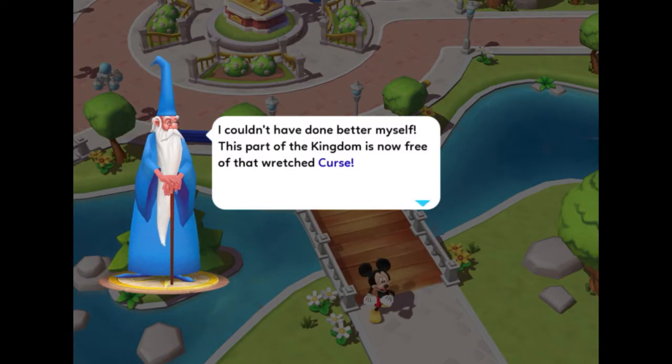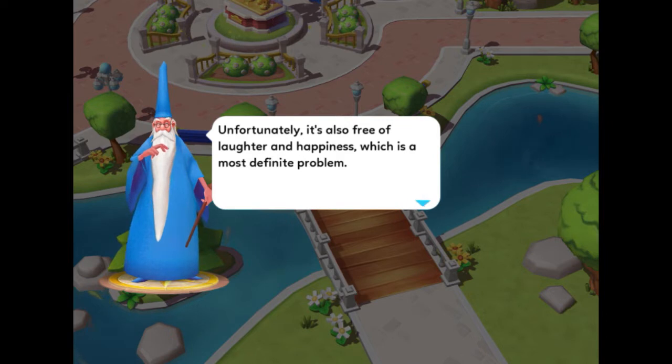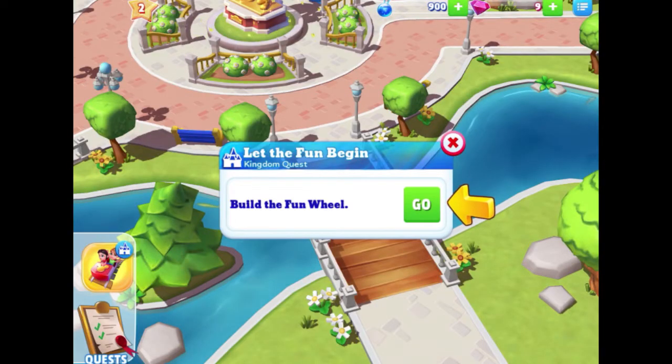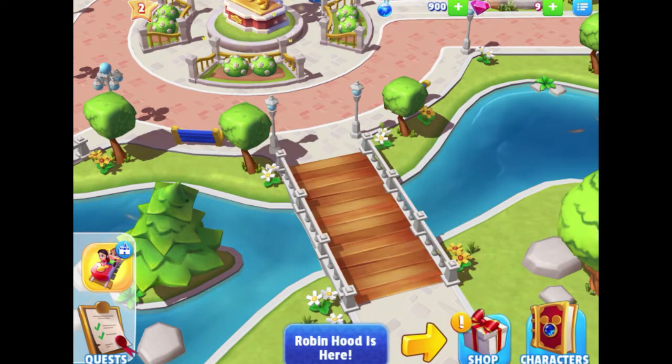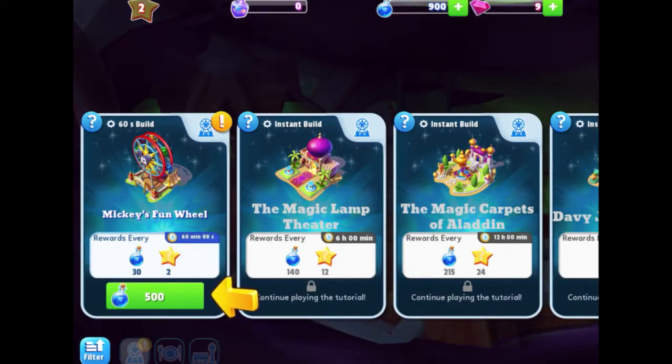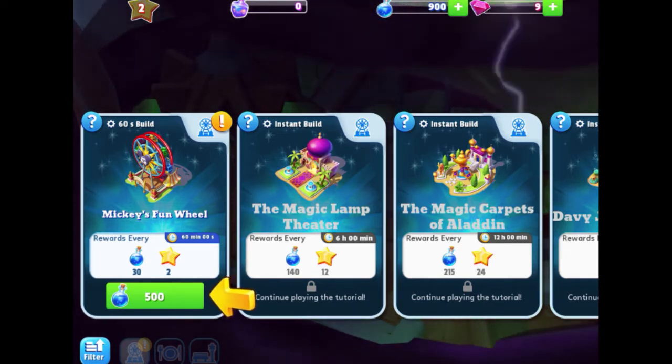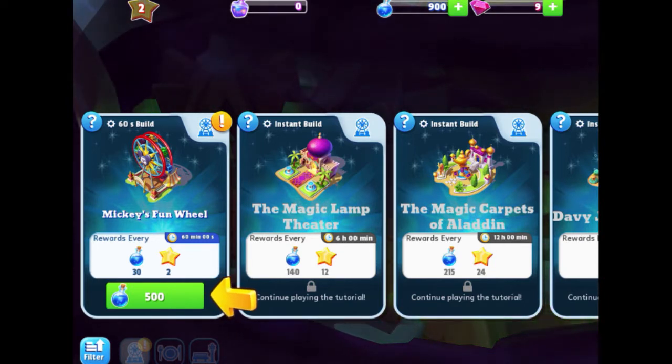Merlin says: "This part of the kingdom is now free of that wretched curse — unfortunately it's also free of laughter and happiness, which is a problem. But I have a solution: we'll start rebuilding so that our friends can return. Let's begin with the Fun Wheel!" So here's a ride-based quest — build the Fun Wheel. Tapping the new shop icon on the bottom right, then Buildings, I can see Mickey's Fun Wheel. It costs 500 magic to build and rewards 30 magic and two stars every 60 minutes.